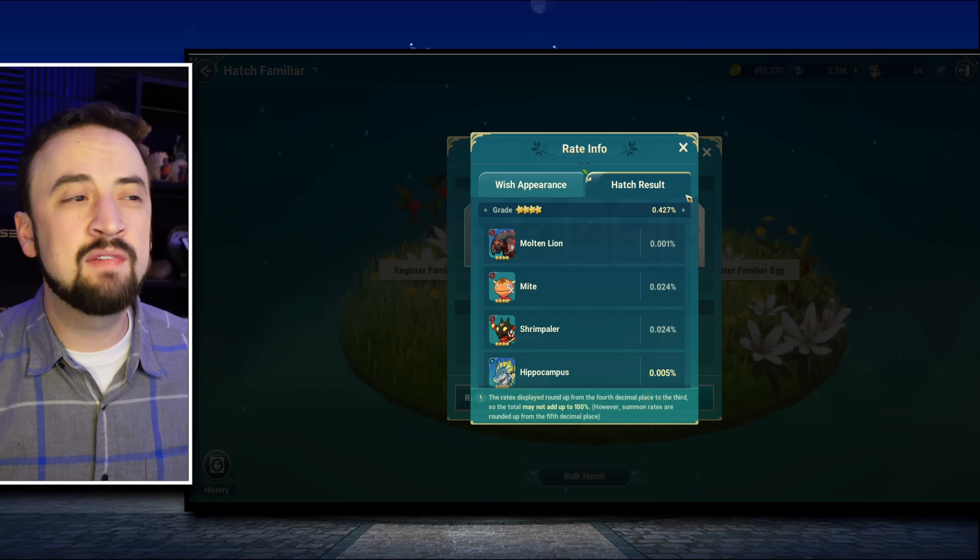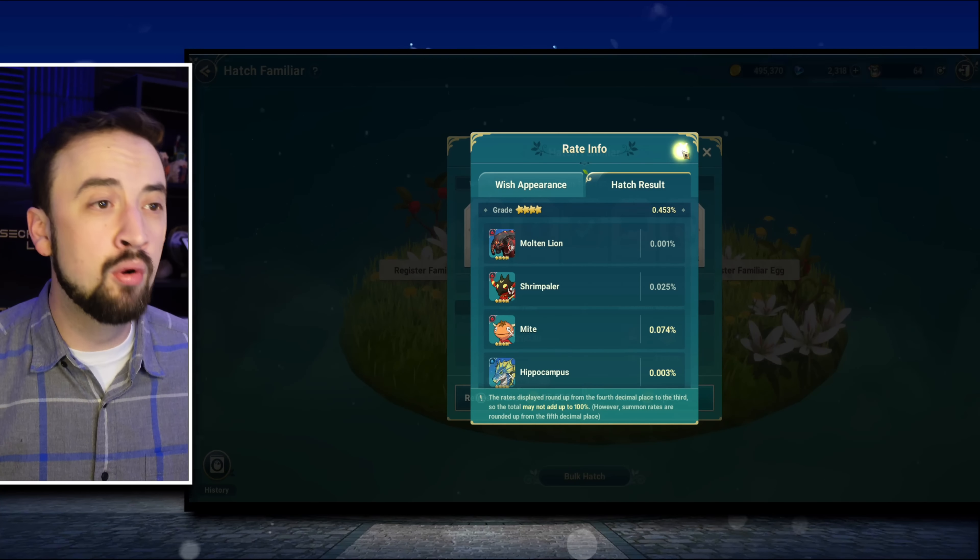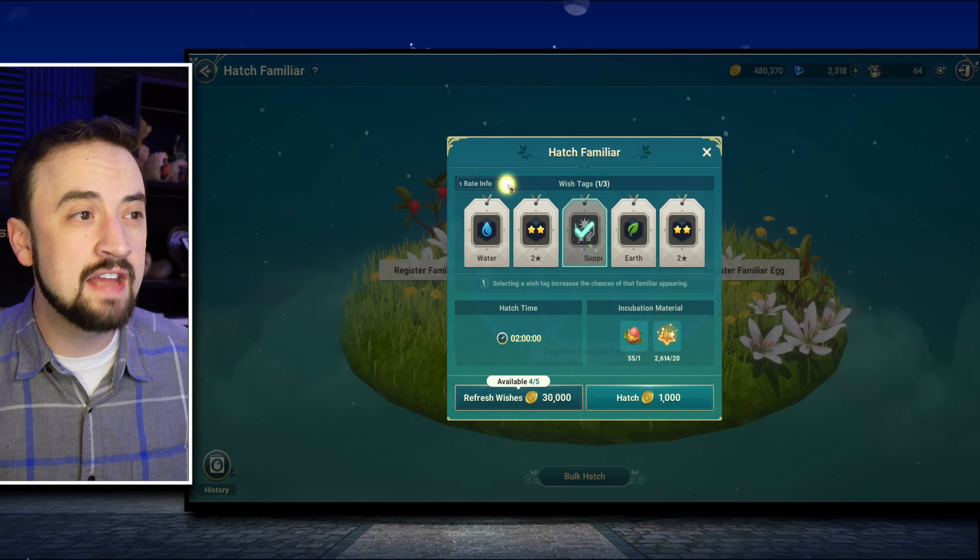You will only want to select elemental types if you are trying to capture an elemental-specific 4 star specifically. Let's say I click both of these and look at the regular rates for a 4-star water. Splisher is 0.05. If I was really wanting to work on water and only cared about getting Splisher or Cereo, I could click these water tags and boost their individual rates to 0.12 — more than twice what they were before. However, I don't recommend this, because I've actually lowered my chance of getting a 4 star in general. When you're doing this generic egg hatching, you just want any 4 star you can get, so I don't necessarily recommend selecting the elemental type.